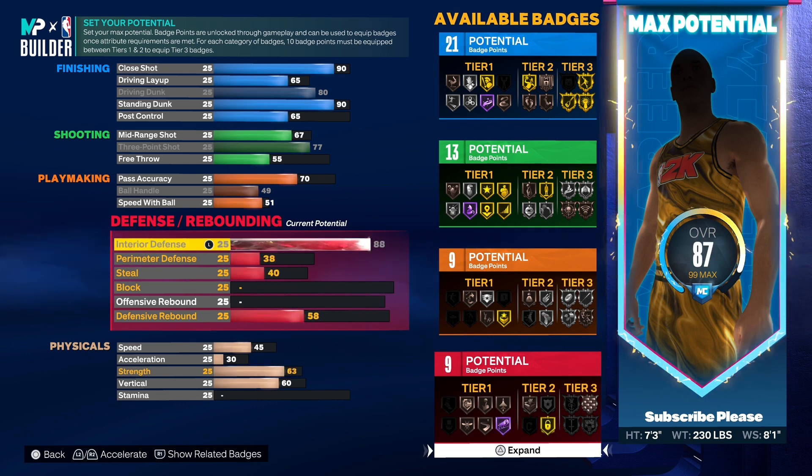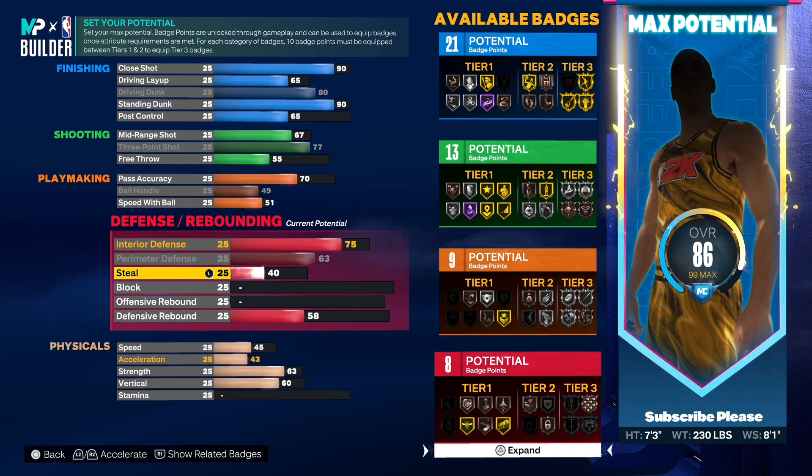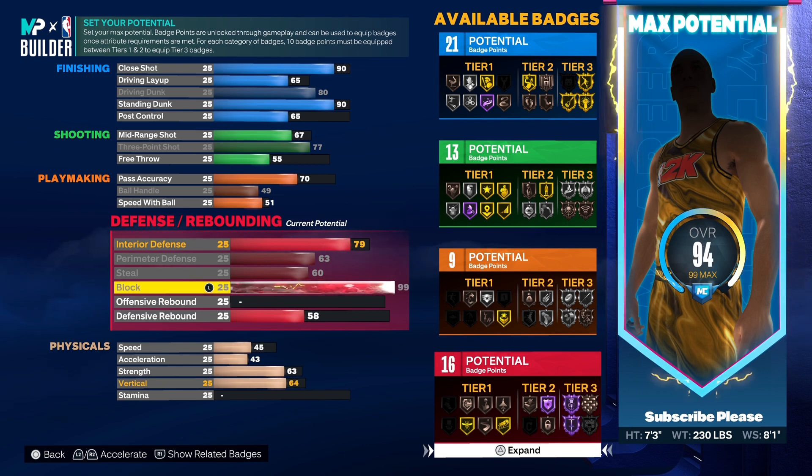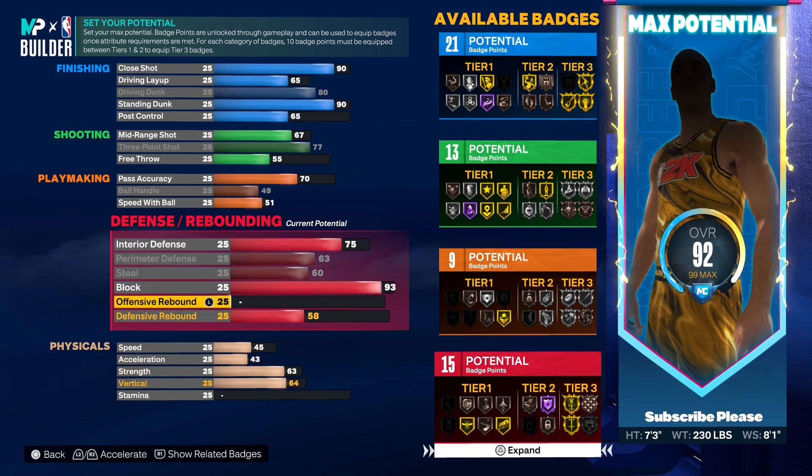And then defense — we're gonna go 75. Perimeter defense is gonna be 63. Steal is gonna be 60. Block is gonna be 93.